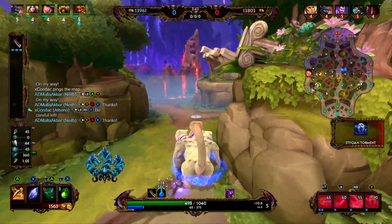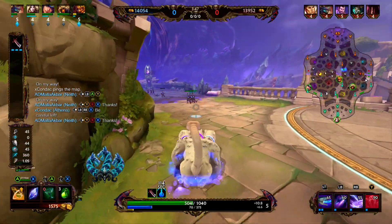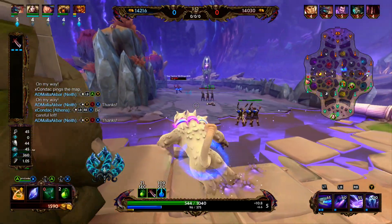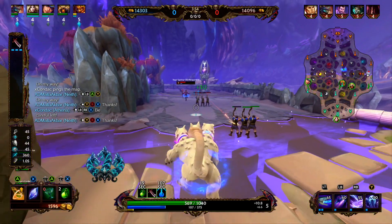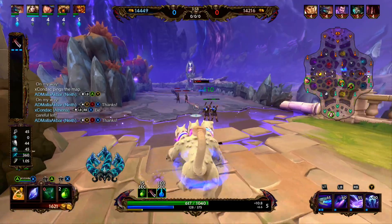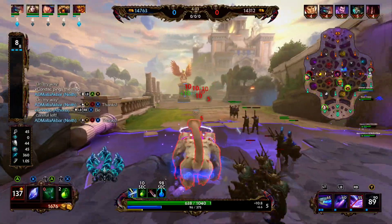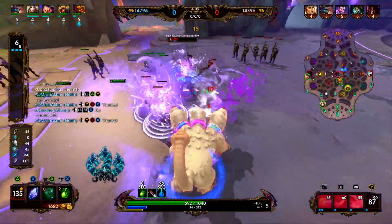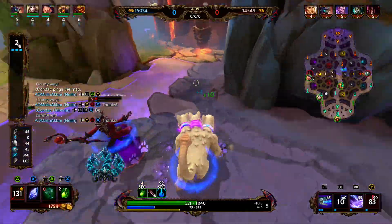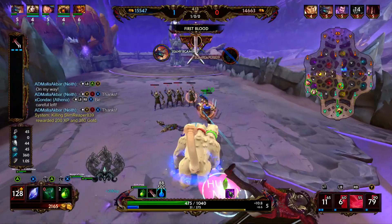We just hit level 5, so now we have our ultimate. Varian's pretty low on health and mana — I think we have more health than him now. We're going to Blink in, use our ultimate, use our two, and then we should be able to get him once we have enough mana for our one — or just play him up with basic attacks and minions.